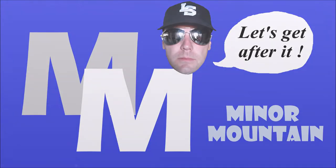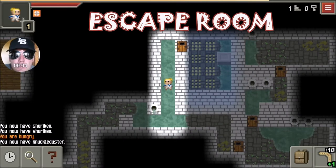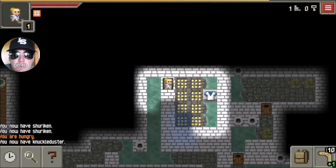Hello everybody, welcome back Miner Mountain here, and this is Escape Room. There are a few rooms in the pixel dungeon that you're going to be lucky to escape with your life. This is one of them here.